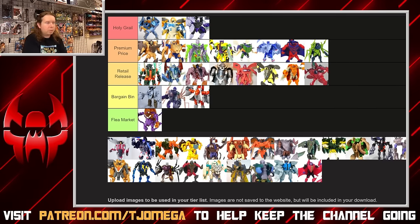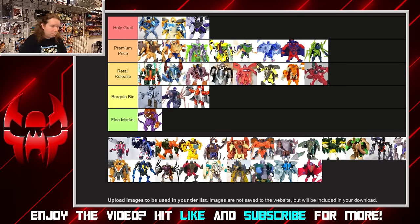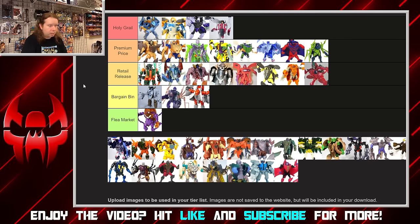Polar Claw was very much the counterpoint to the Scorponok mega, having the same kind of hidden drone gimmick. He's a very beefy figure for Beast Wars, where most figures tend to be thinner — though it's a little different on a bear. The white and red hits nice, and I like that they gave the face a unique color to make it stand out. Overall a very solid figure. Justice for Kingdom Polar Claw, by the way — still waiting.